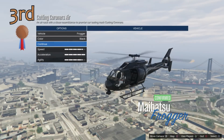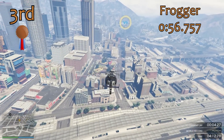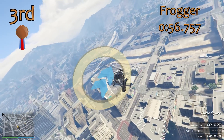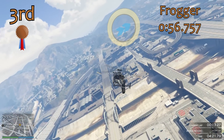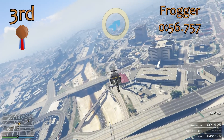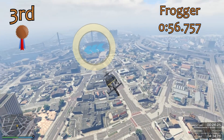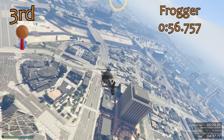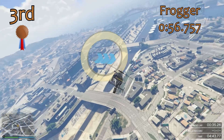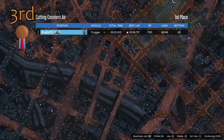In 3rd place we have the Frogger. The Frogger is very, very quick in a straight line — a 56.7 second lap time. This beats any land vehicle in the game, and remember, this covers the exact same distance as all the land vehicles we've tested. So it's much quicker than a T20, for example, to cover that exact same distance. It's very stable in the corners and very quick in a straight line.